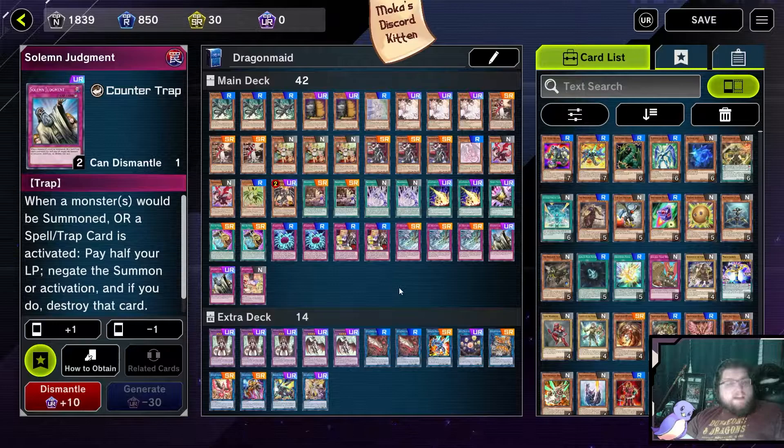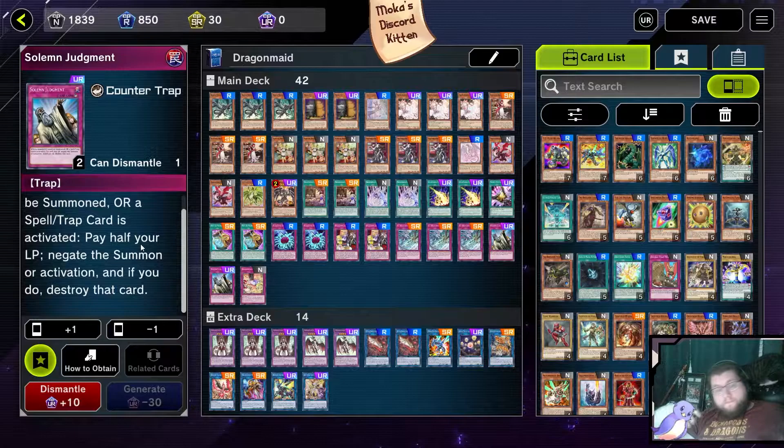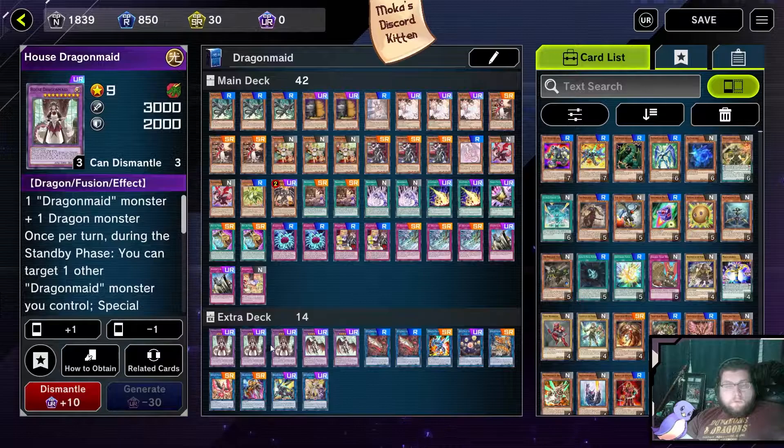Solemn Judgment, admittedly, is a bit of a questionable choice. But it is just an Omni negate that is so important to helping shut down your opponent that I think it's worthwhile to have two of them in the deck. I would be running three, but Master Duel costs so much with these URs. A lot of the reason my UR and SR cards are at two or even one is because I think you do not need three — you do not always want the card. But I do think they are a worthwhile addition overall.